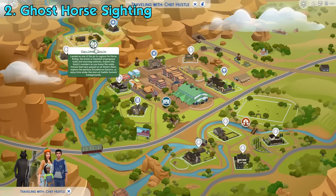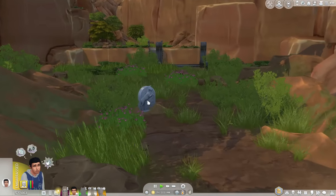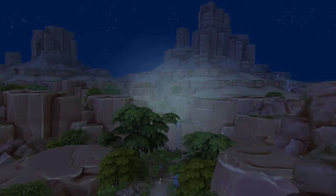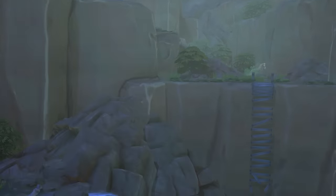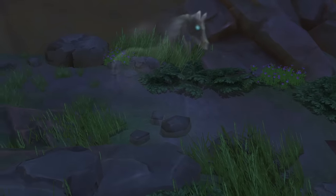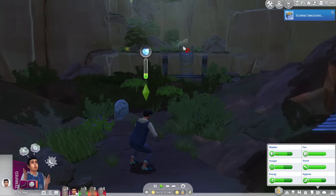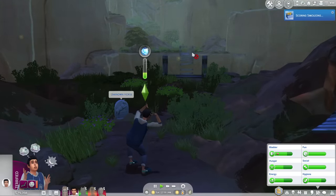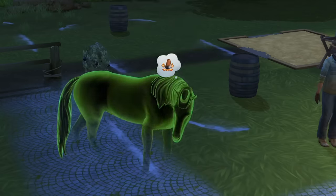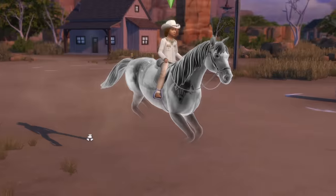Still talking about the new world, if you go to the Galloping Gulch district and go near the broken bridge area, there's a horse tombstone placed right near the bridge that says 'unknown horse' when you hover it. That particular area gets a bit foggy at night and at random times you may encounter an ominous ghastly horse sighting right on the other side of the broken bridge — it'll be there for a moment and then disappear. Unfortunately it's just a visual effect and you can't interact with it. But if you truly want a ghost horse you can play with, it's possible! If a horse dies of old age, their ghost will appear from their tombstone at night and you can add them to your household once you're friends with them. They float, can pass through walls, and you can even ride them.